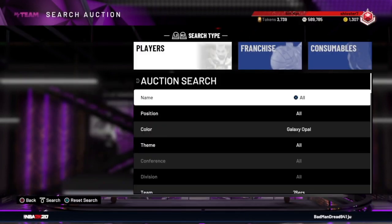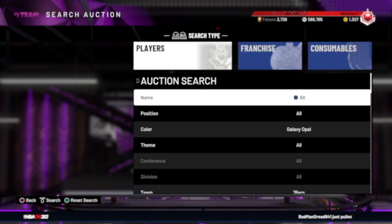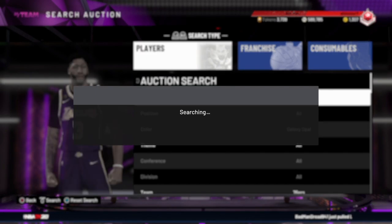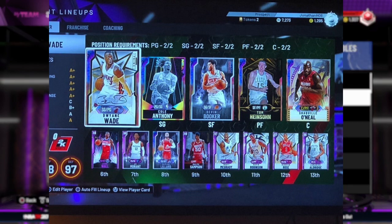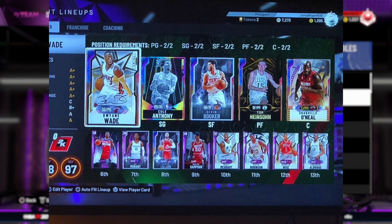I'm going to be sniping in the background while we do this — hopefully I can get some nice knives. Flashbacks just dropped today. So we got our first lineup right here. It looks like you got that dynamic duo between Dwyane Wade and Shaq — I really like that. Then you got Cole Anthony, Devon Booker, Tom Hindstone. The first thing I see is point guard and center looking nice in the starting lineup.